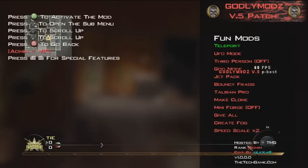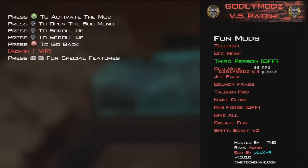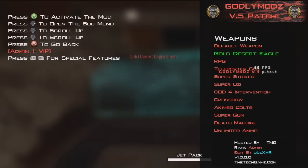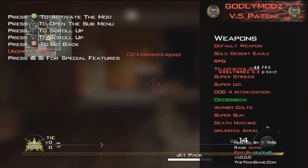Let's go back to the fun menu. We'll put god mode on, we'll put a jetpack on, bouncy frags. Let's go to weapons. I have the gold Desert Eagle — I've already got that actually. Cause I have the Intervention. Super gun, unlimited ammo. Let's see what this does.